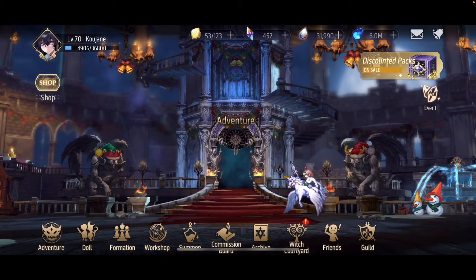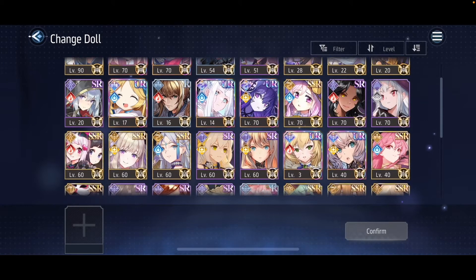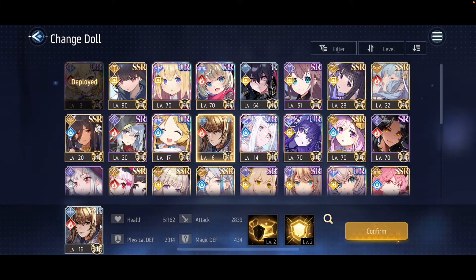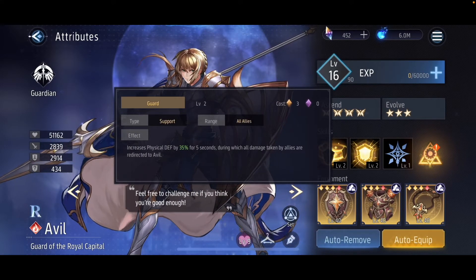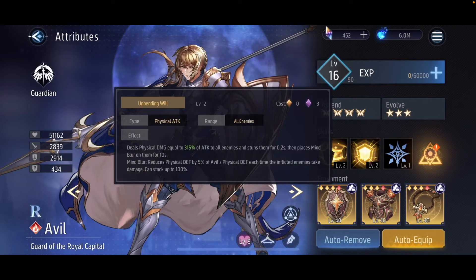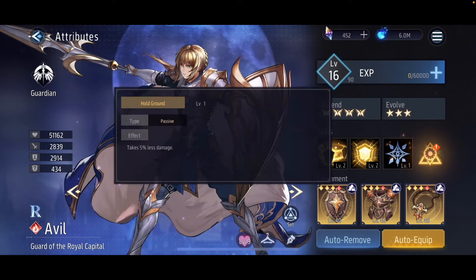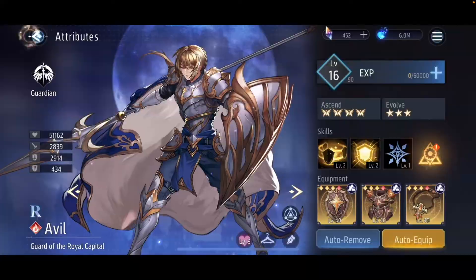First, let's grab a tank for this team. Since no tanks benefit specifically from crit boosting, I'll just grab Avil. Despite being a low-rarity unit, he is a very good tank. His first skill allows him to absorb all damage for his allies for 5 seconds. His second skill deals damage, has a stun that can interrupt enemy skills, and reduces the enemy's physical defense when they are attacked by anyone on the team. His passive just makes him more bulky so he can tank more damage. With these 2 units we now have a crit-boosting healer and a defense-shredding tank.